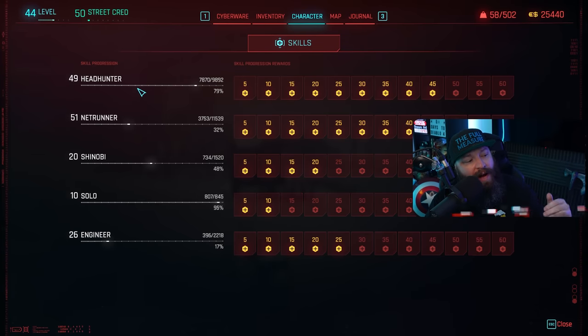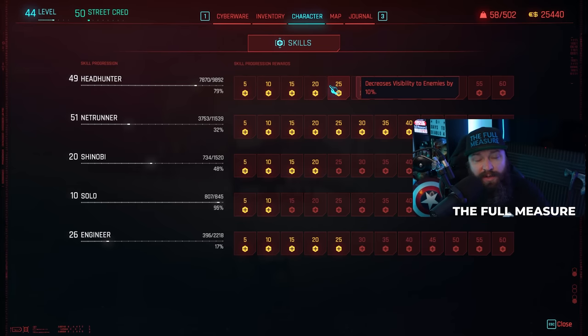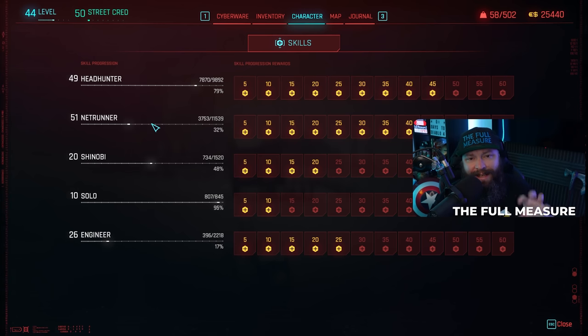There are five categories: Headhunter, Netrunner, Shinobi, Solo, and Engineer. All of these can be leveled from level 1 to 60, and along the way they unlock additional perks and buffs within the game, each representing a specific style of play. It's absolutely beneficial to have all five fully leveled to 60 for maximum benefit, but if you want to play a specific way — like a stealthy character using snipes and optical camo — it behooves you to focus on Headhunter first.